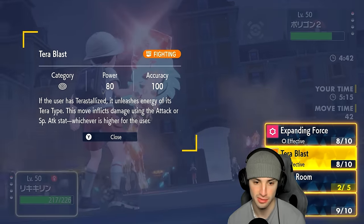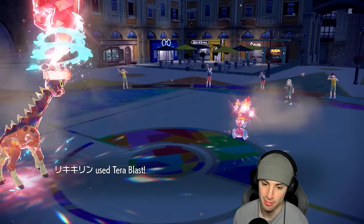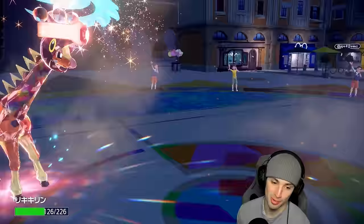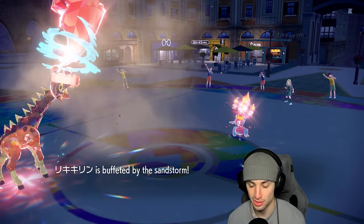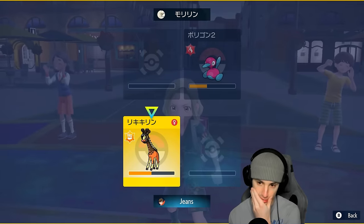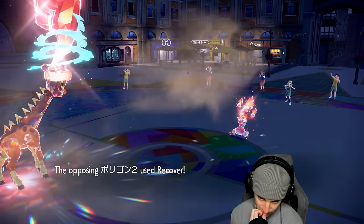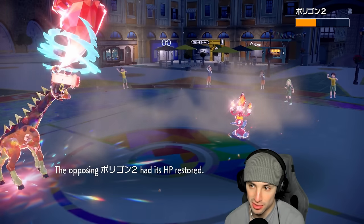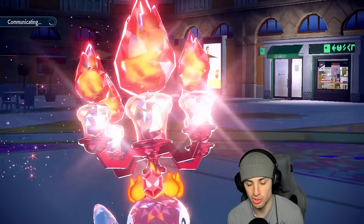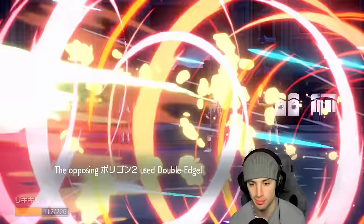We need a crit to win this one — it's coming down to the wire. P2 keeps using Double-Edge into Farigiraf and taking recoil. We're predicting Recover and dropping another Wish. Tera Blast launches but both moves are base 80 and both are technically STAB now — doing similar damage. There goes another Double-Edge; recoil pops again. Our Wish comes through. P2 probably wants to Recover again.